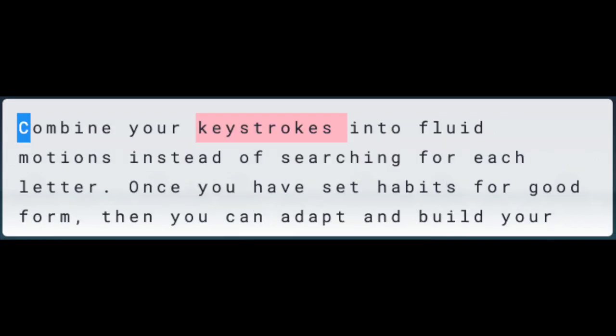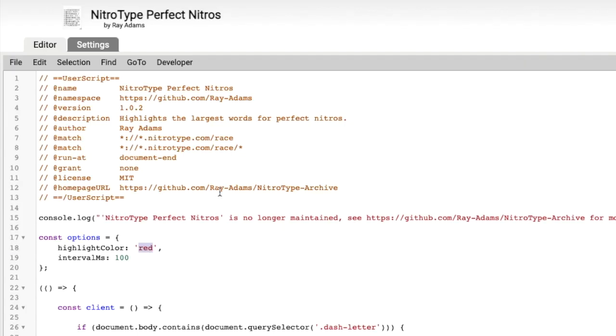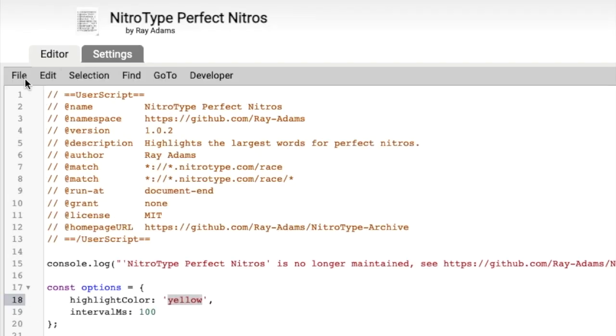You can easily change the highlighted section to your favorite color or hex code by editing the script in TamperMonkey. Just make sure to hit file and save when you're done.